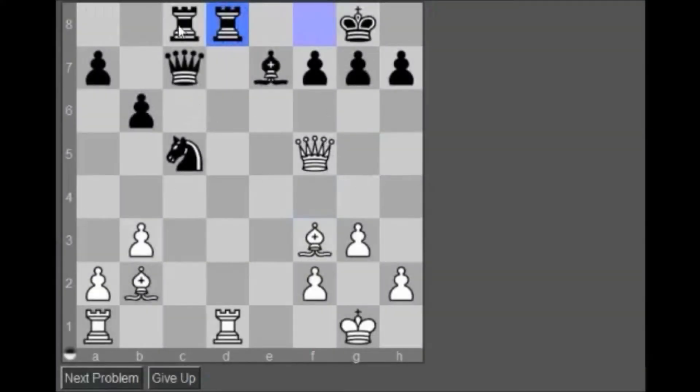Maybe some mating nets here. Maybe I can take here and then throw to mate. Take on f7 and discover check, or bishop here — so many things I want to do.